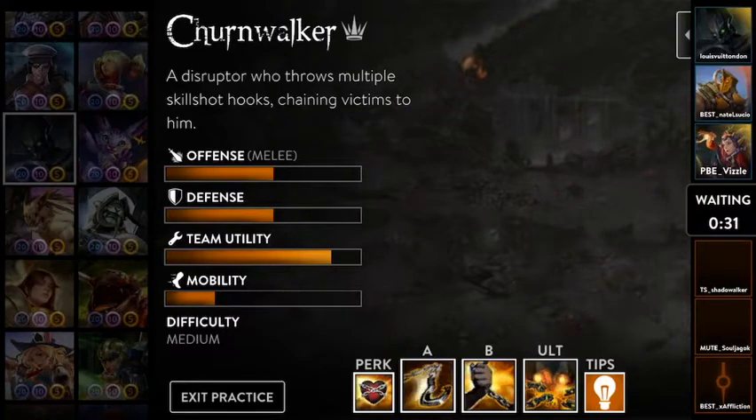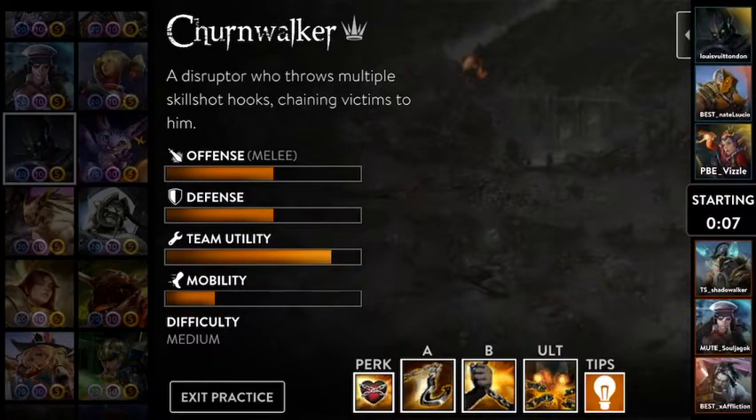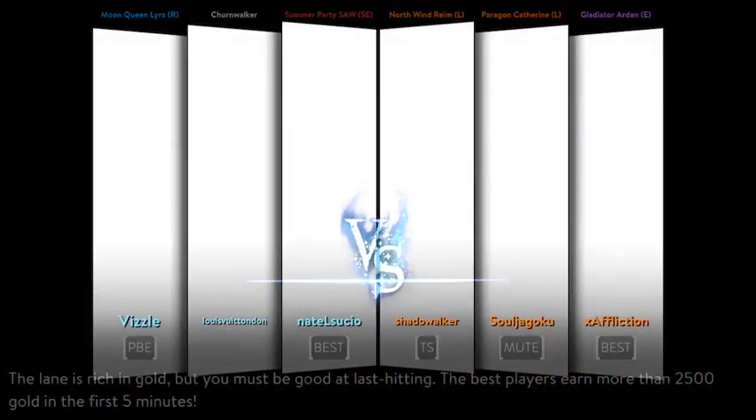What is going on everybody? Louis Vuitton Don bringing you guys another video. With the release of update 2.9 tomorrow, I'm incredibly excited to show you guys this new hero, Churnwalker, one of my personal favorite heroes in the game already. He's the most disruptive hero in the game, and just the playmaking potential that top tier supports are going to have with him is unparalleled. In this video I'm going to be showing off all of his talents — his A, B, and C — talking about his abilities, possibly tactics you can use, and what synergizes well with him.